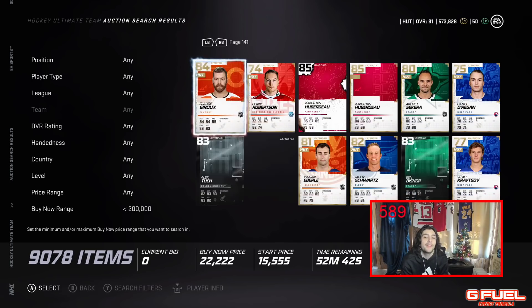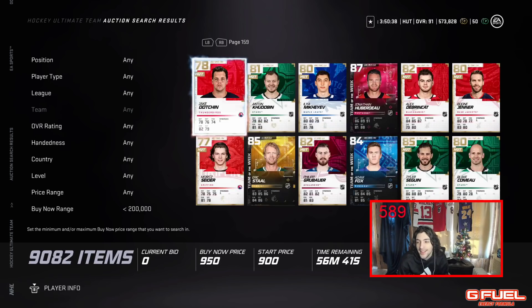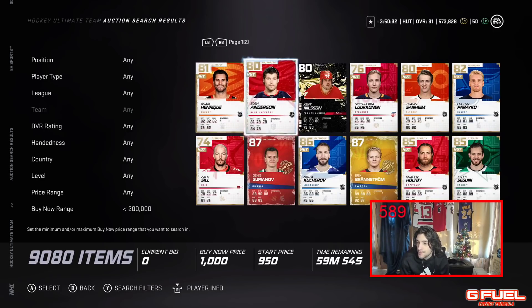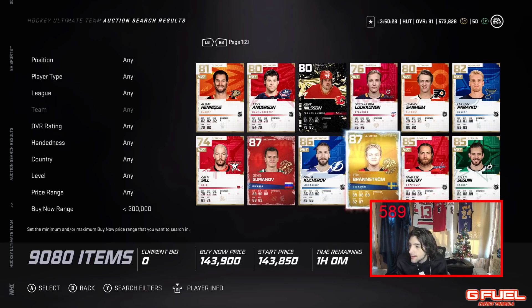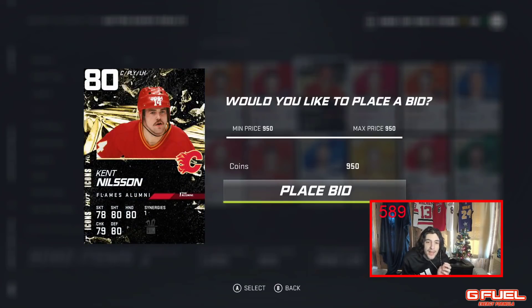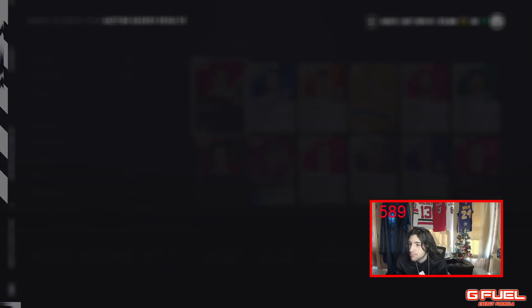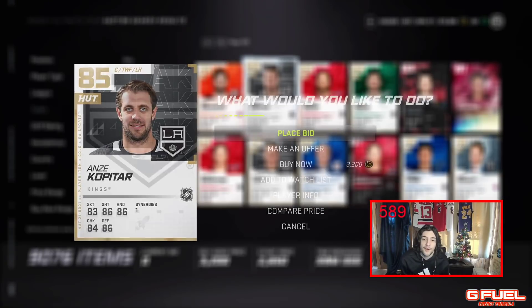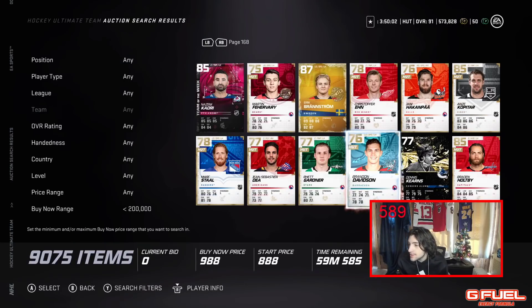We're going to the 59th minute now. What you want to do is beat the 59th minute. To refresh it, hit the place bid and then back out. There's Kucherov, there's Brian Englom — you can see cards keep getting posted. You pretty much get the first look at these cards when they're put up. Right now Brian Davidson — that's probably overpriced. Candanico at 87K seems very, very expensive.